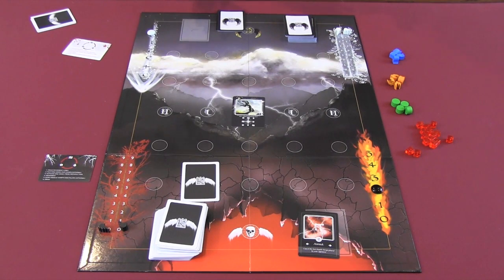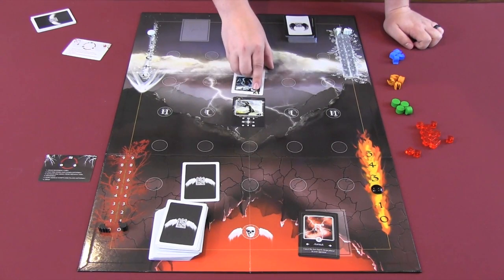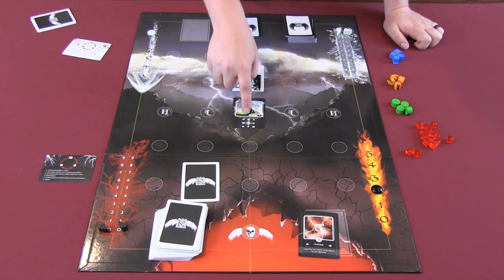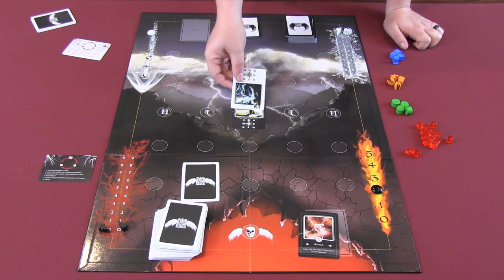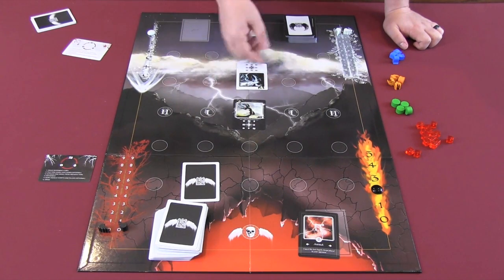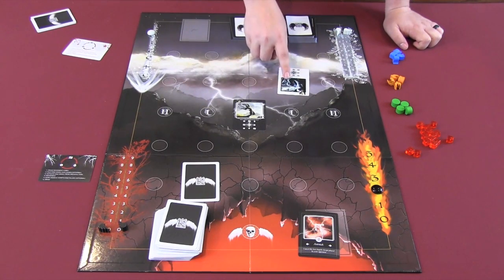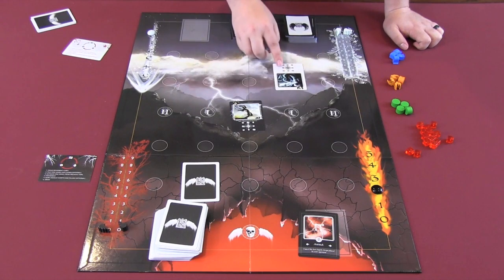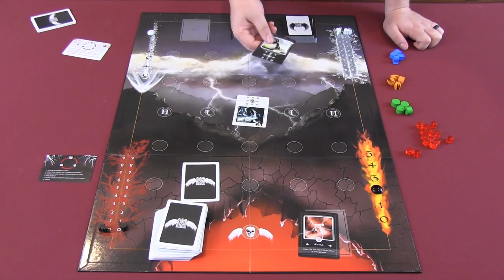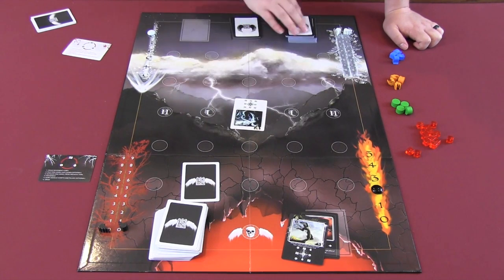Now let's cover combat. Let's say we have two angels in front of each other — one is a power of one with three movement, and the other is a power of five with two movement. Power is only relevant when the two symbols match. If both are water and white attacks black, the power of the black angel is higher, so the white angel dies. However, if white attacks black diagonally, bringing water against fire, since water beats fire the five power doesn't matter and the black angel is killed. Once a player moves into combat, their movement must end, but if they land on a special space they still get to draw a card.